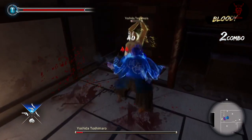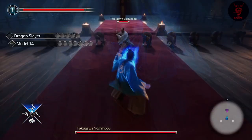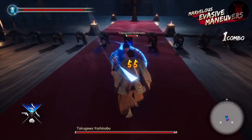Keep your distance, try not to get hit too much, and try to get that heat bar up. Getting that heat bar up is always useful for the next fight. One bar there - next guy is Tokugawa Yoshinobu.